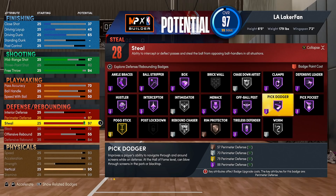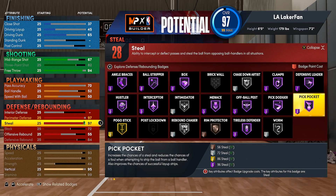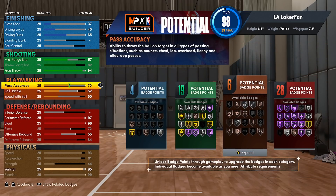With 97 steal, if you go from 97 to 98, you can make Pickpocket cost only five instead of six, and it also impacts the gold level. If you only want gold Pickpocket, having 98 steel makes it cost three instead of four. This is what we're talking about with badge budgeting. I feel like this is the level you'd want to achieve for a pure lockdown — but realistically, not a lot of people like builds with really low ball handling speed.